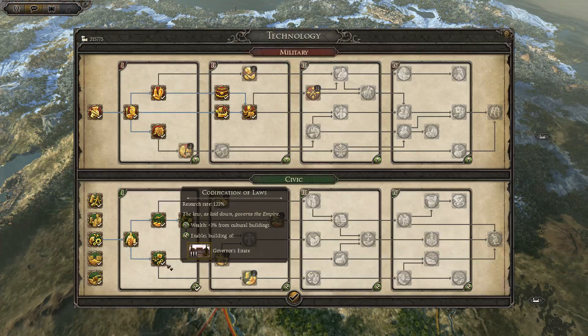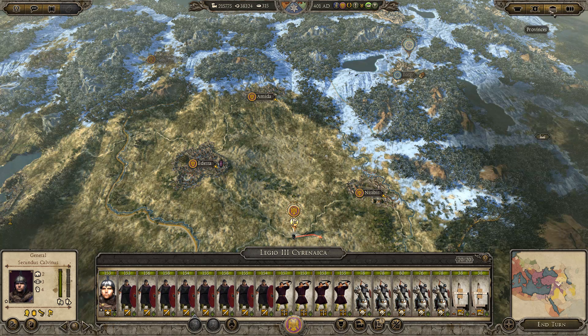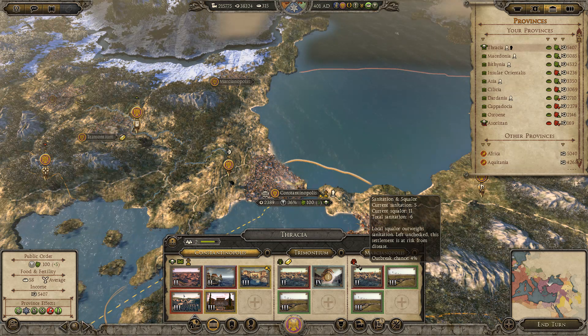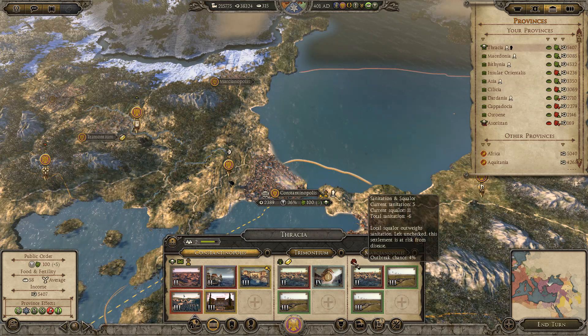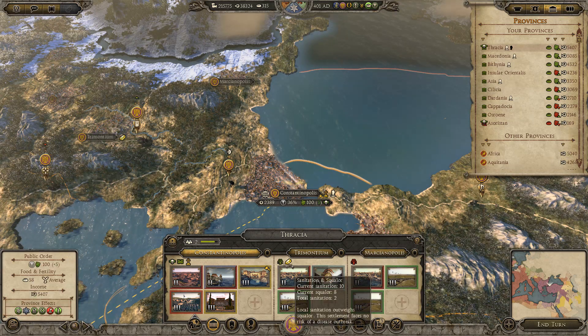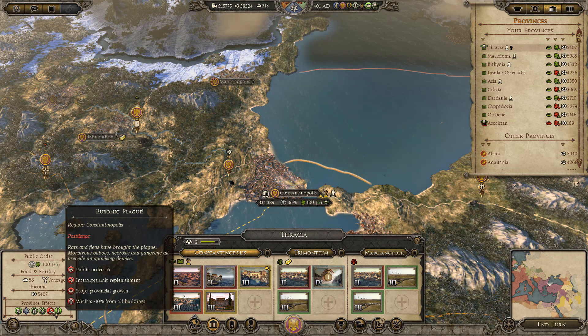I'm just going to spread our armies out and then wait for the winter attrition to piss off. How's our research going? We'll finish this — now we can go for fishing jetties. After fishing jetties we're going for the better spearmen, which will be very handy. Let's go through all this. Now Thessalonica is our best earning region finally. We've got poor squalor — minus six. From what? Current sanitation is five. Where's the squalor come from? There are two regions and they've got minus three each. Maybe it's from disease and it's just spreading.